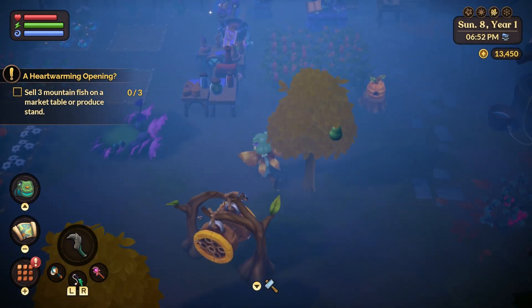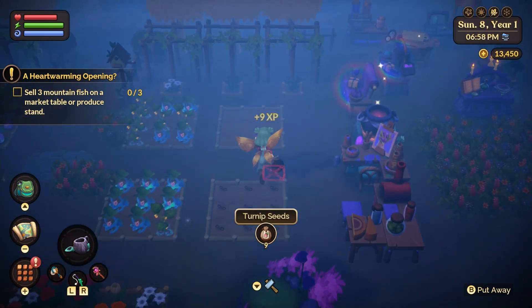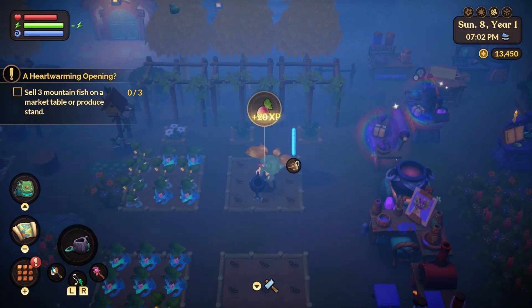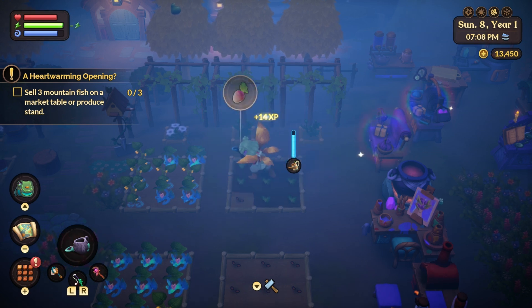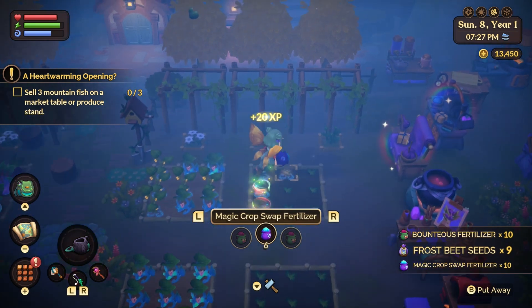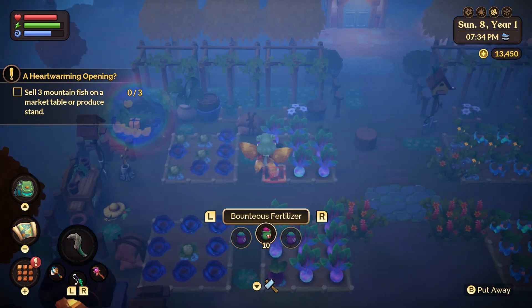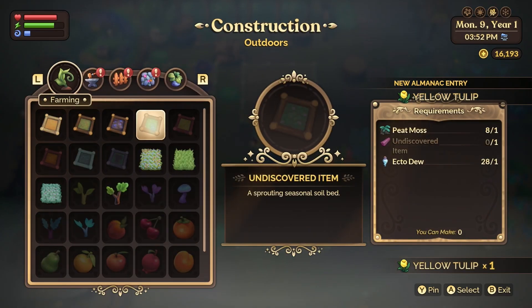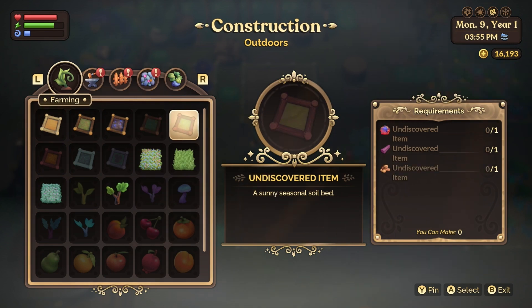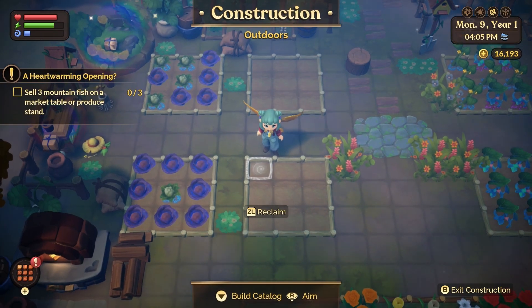Then we have seasonal crops. Each base crop will have a special seasonal crop that can grow for each season. For example, a turnip can turn into a radish in spring, a carrot in summer, a beet in autumn, and a fennel in winter. You can grow these earlier in game by planting the seeds in a basic garden bed and using Magic Crop Swap fertilizer on them in the correct season — though it is a chance and does not always change the crop. However, later in game you can get four new seasonal garden beds, which means when you plant the seeds in them, no matter what season it is, you will get that seasonal crop. For example, planting a turnip seed in a winter garden bed during spring will end up with a winter special crop, a fennel.